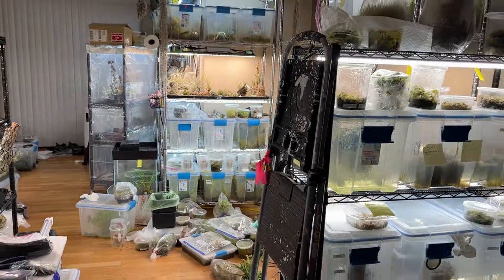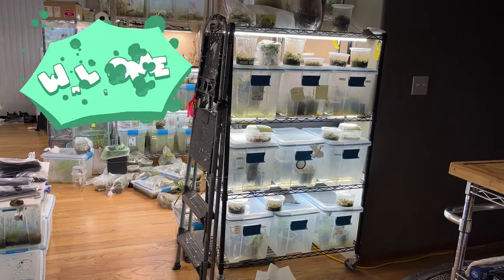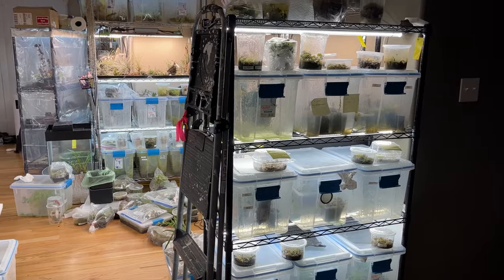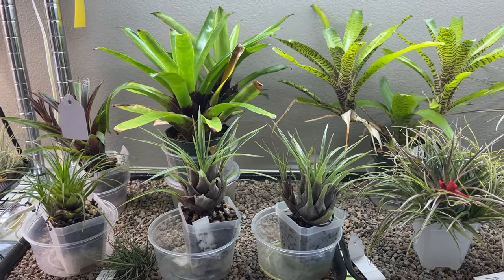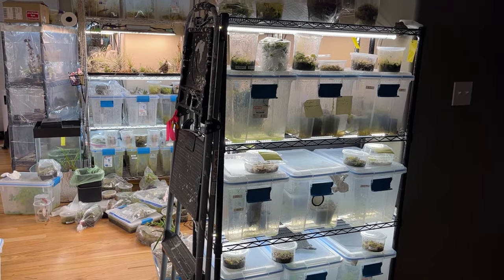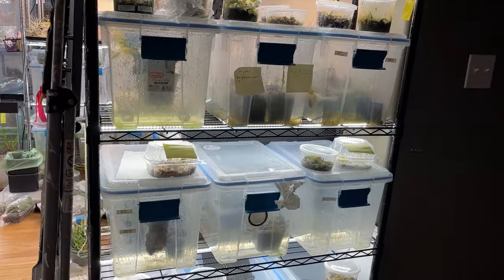Here is a rack with a bunch of bins at the front of the plant room — the first thing you see as you walk in. I think I should move those bins and put actual plants there, maybe bromeliads, so it's welcoming and you see plants instead of a sterile bin setup.